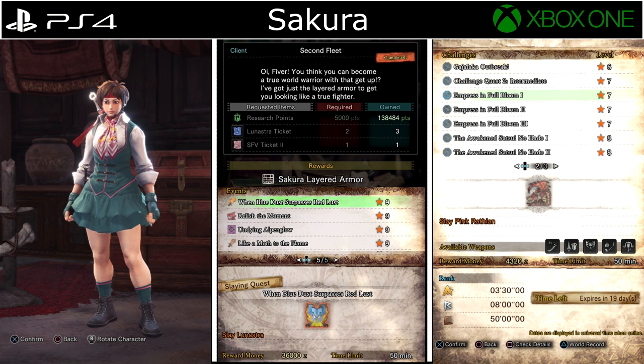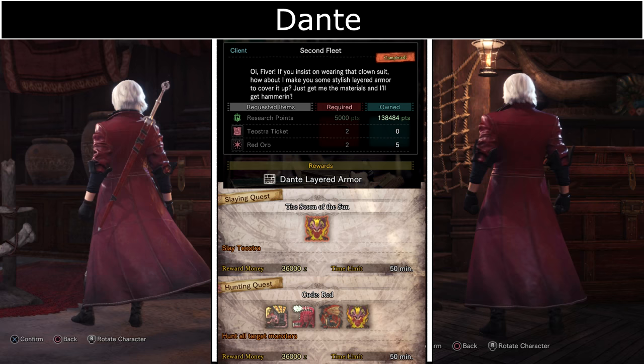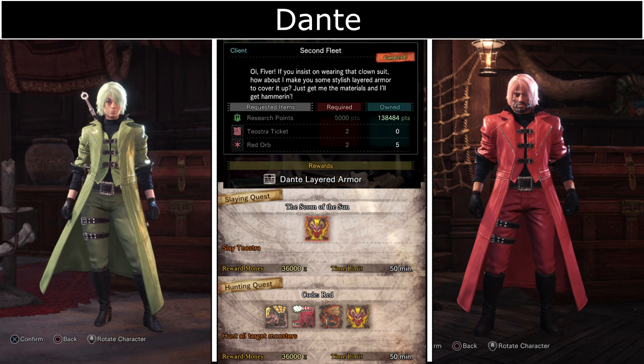Dante Armor requires Teostra tickets from defeating Arch-Tempered Teostra in the event quest The Scorn of the Sun, as well as Red Orbs which you can get from the event quest Code Red.